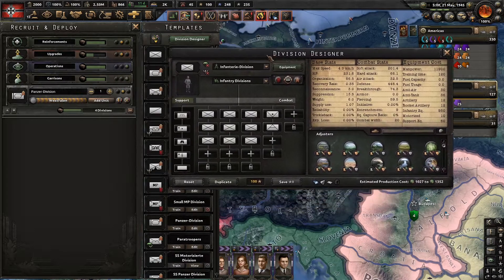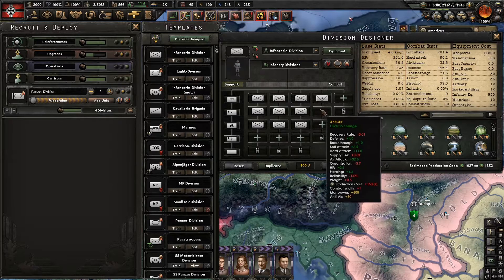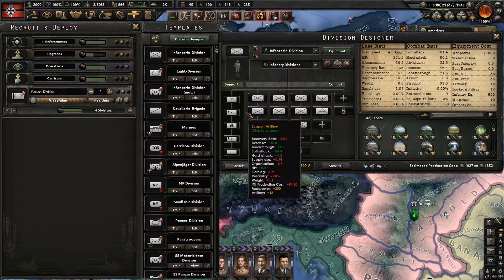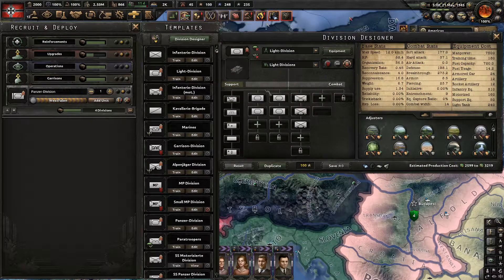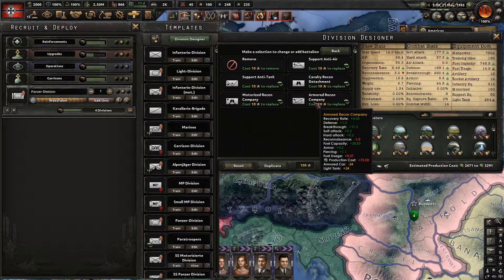This is the standard infantry division I like to go with — 20-width with nine battalions, so three regiments of infantry, then anti-tank and anti-air with support artillery. I would like to try the 23-width which is one of the first combat widths we can achieve. I don't think it makes that big a difference unless you're playing competitive multiplayer. These are basically what we were at the start of the game, and I quite like that they've added these different armored variants.